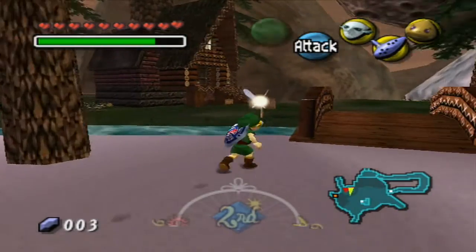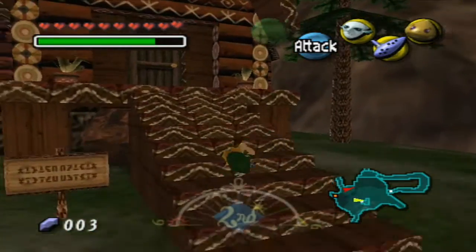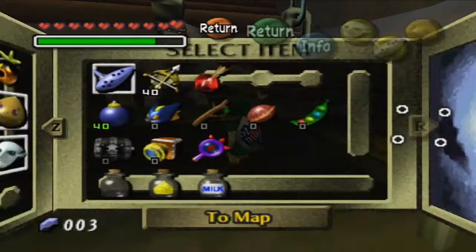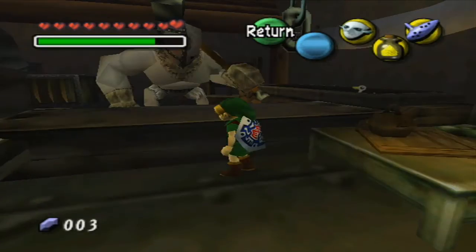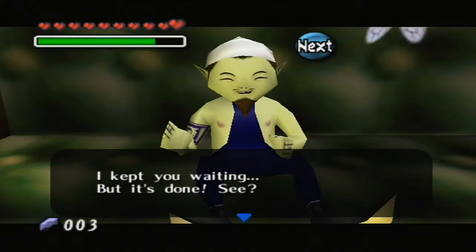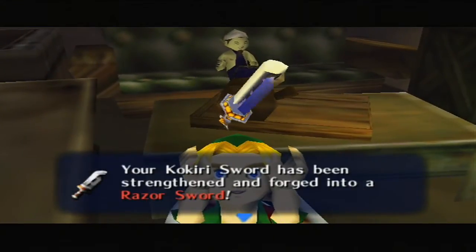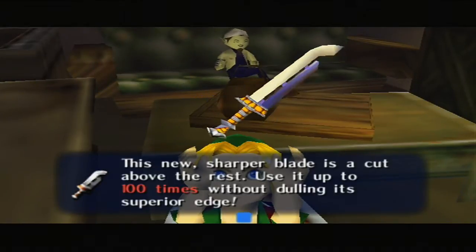Here we are back in the mountain village. The reason we need to come back is because it is now day two, 6 o'clock in the morning. We can come back to the mountain village and get our razor sword back, deposit our gold dust, and get a gilded sword. I'm going to go ahead and get my gold dust out right now. And we get the razor sword.